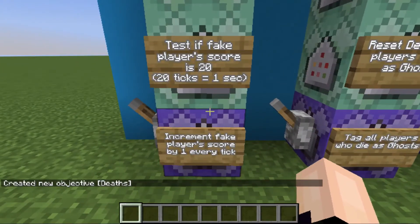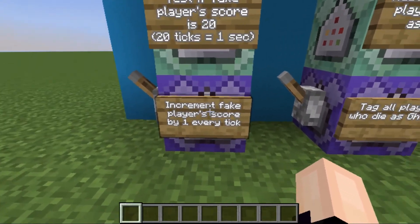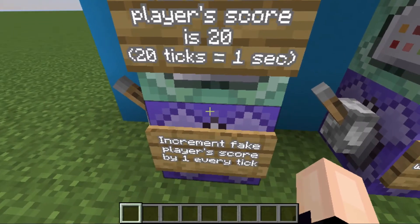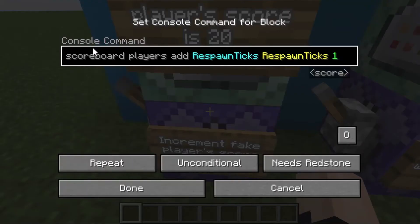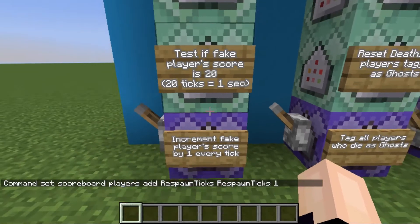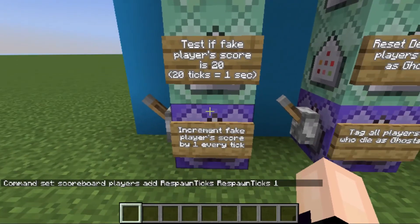Let's start in the first column. We're going to increment the fake player score by one every tick — that's what this repeating command block is for. Because CodeZealot's old command is actually well written and nothing about it changed as of 1.17, the command is highlighted correctly, so we know it's going to work. All we need to do is hit done.